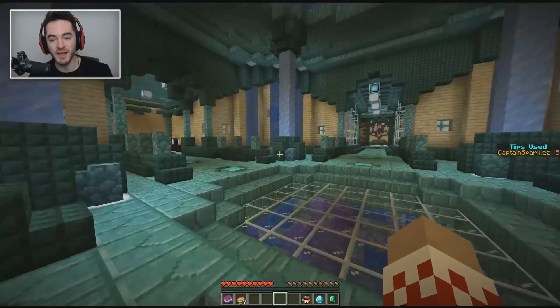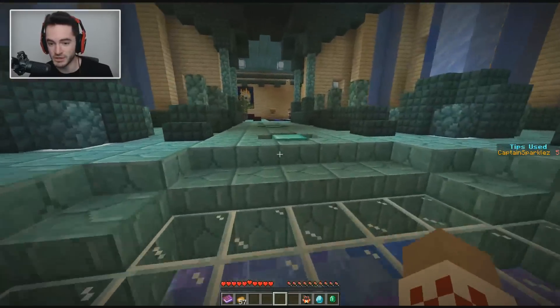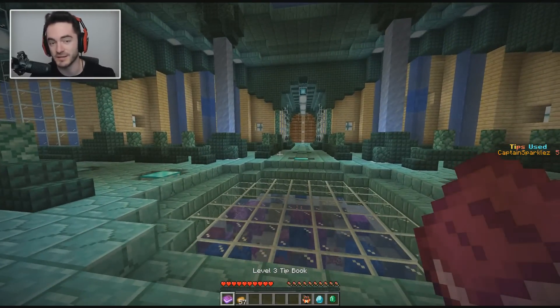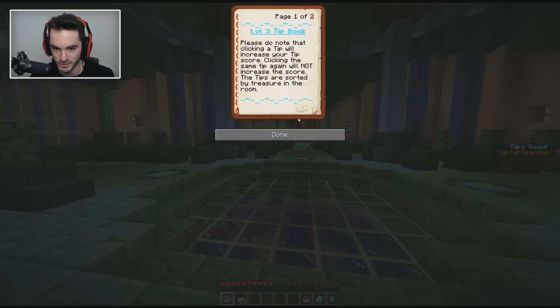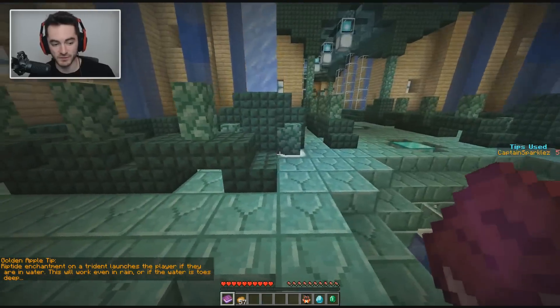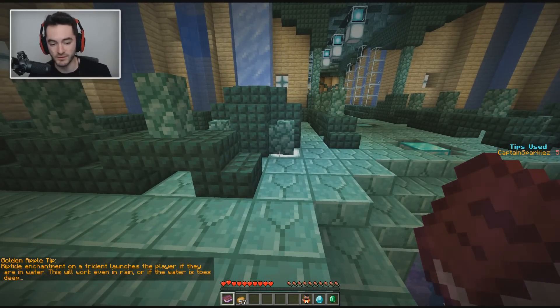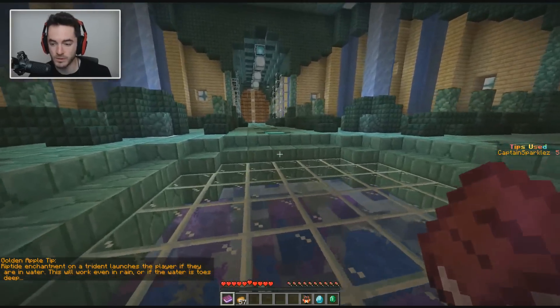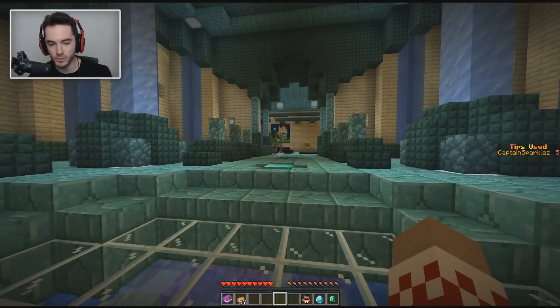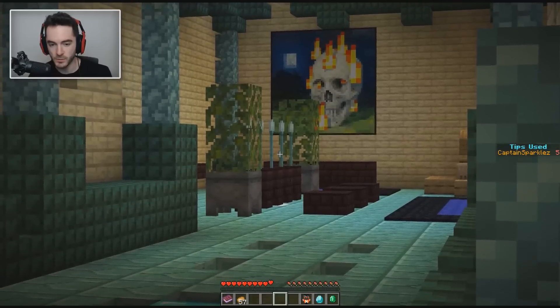Since we last stopped off, I've continued to wander around the third stage and determined absolutely nothing. So I decided I had to go into the hint book and look at the next hint for the apple room, which is why we're now at tips used five. It says golden apple tip: riptide enchantment on a trident launches the player if they're in water. This will work even in rain or if the water is toes deep.